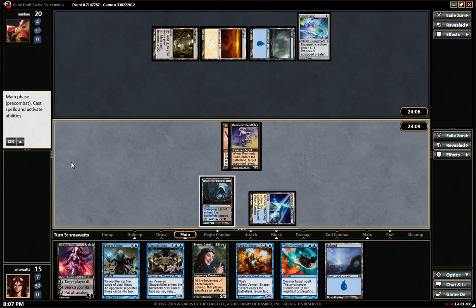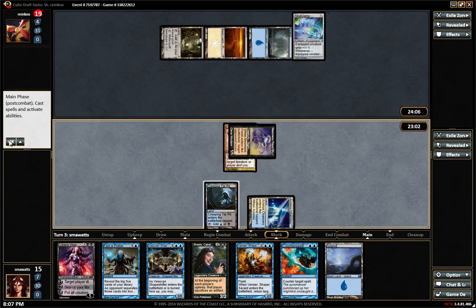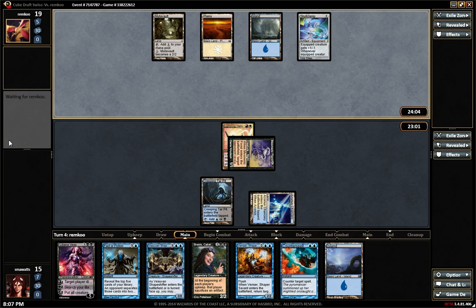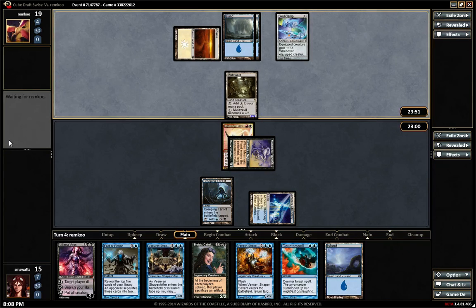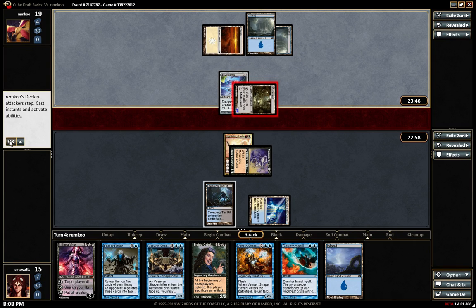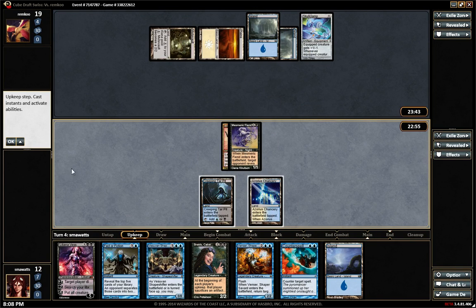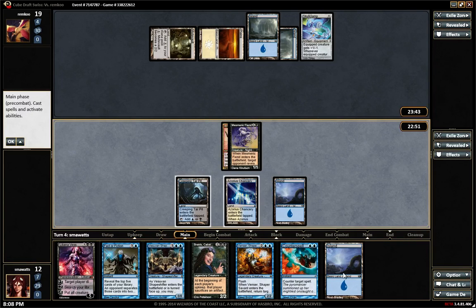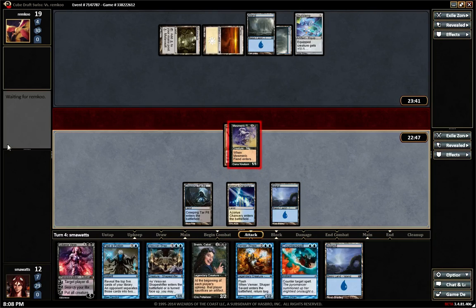We're trying to untap a land. So I think our plan is going to be: the feature's going to keep doing this, we'll keep taking three for a bit. We hit another land, so we're going to Venser him in combat next time.